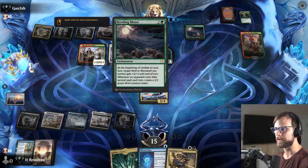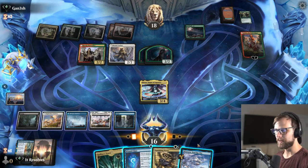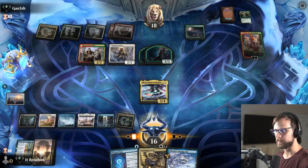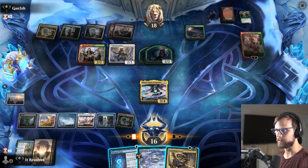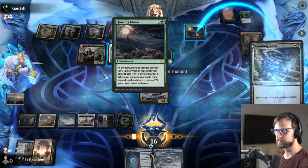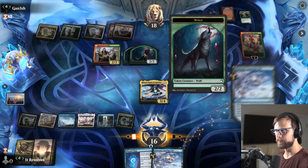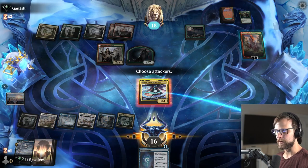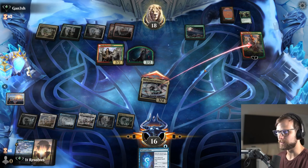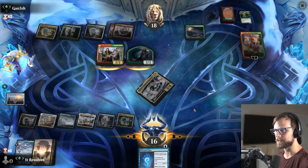I think we're going to need to deal with that Howling Moon, because otherwise they're going to start getting a lot of extra 2/2s and I don't particularly love that idea. Let's do this. Do we want to exile any of these — that is the question. I'm actually going to go creatures here — this might be incorrect, I have no clue. I am going to attack here, and if they want to double block, we will 100% block the Naturalist. Basically we're just trying to diminish their board enough that they don't have a lot of great plays, so if they want to double block, they can double block. But we are going to kill the Naturalist in response.